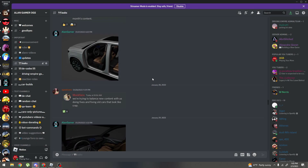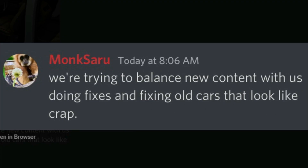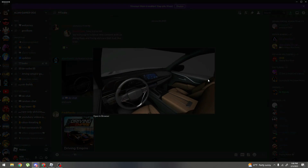Here's a leak for the Escalade that's coming, which is pretty cool. Another message from the same dev: 'We're trying to balance new content with fixes and fixing old cars that look like crap.' Here's the interior leak for the Escalade — I'm pretty sure it was an Escalade, it looked like that.